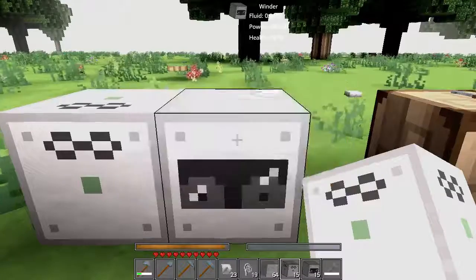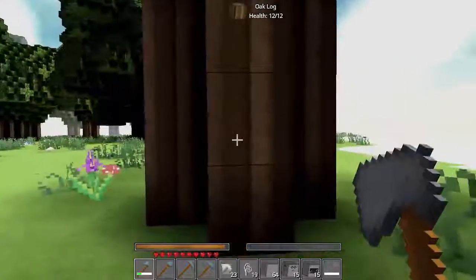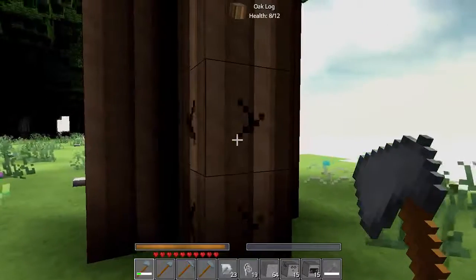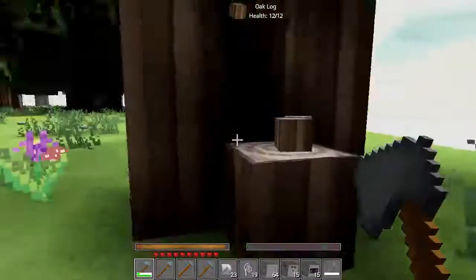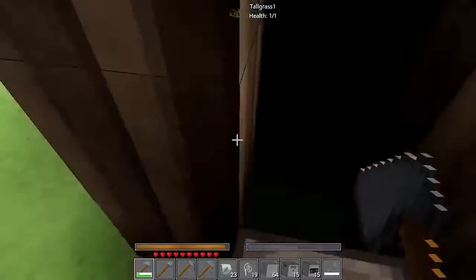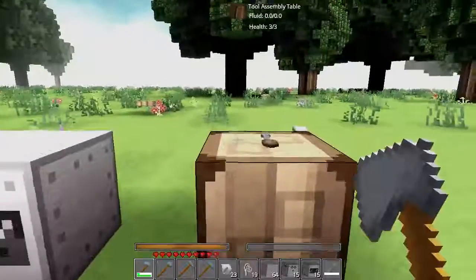We're not going to let it go all the way because of time. So now we can go over here to our tree, we can attack it, and you can see it's also damaging the block below it. So you get some cool efficiency there. Also notice it's still taking durability damage and such.